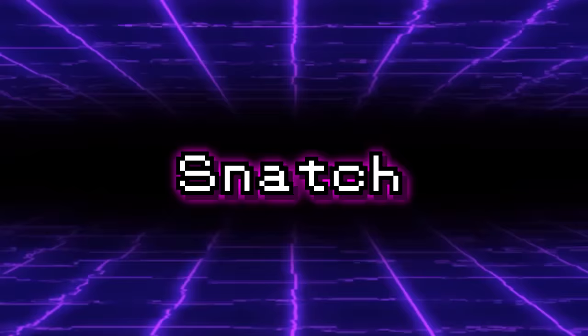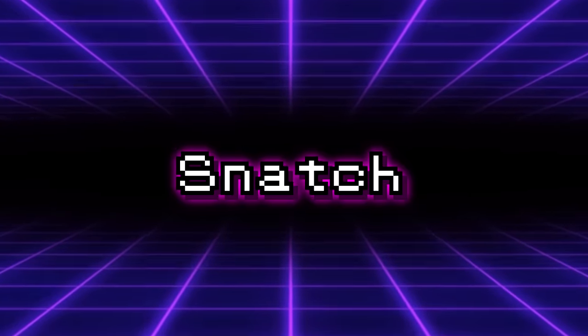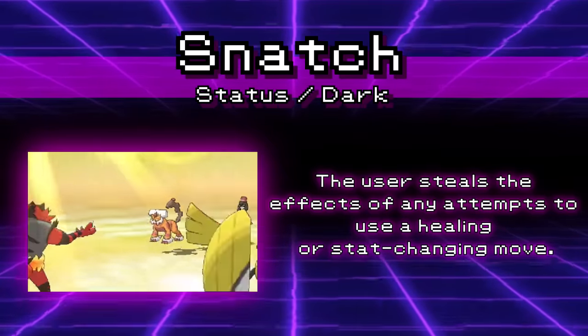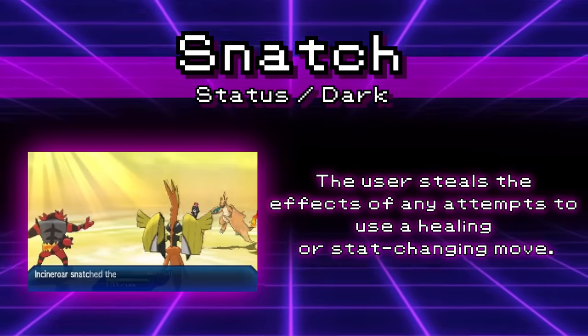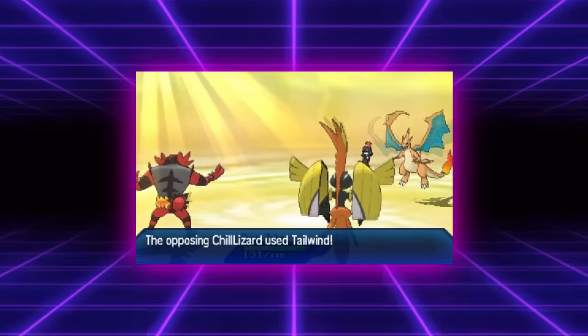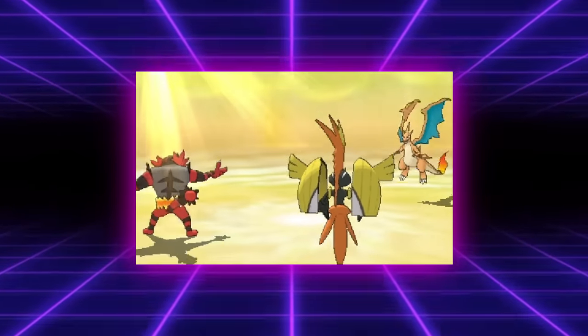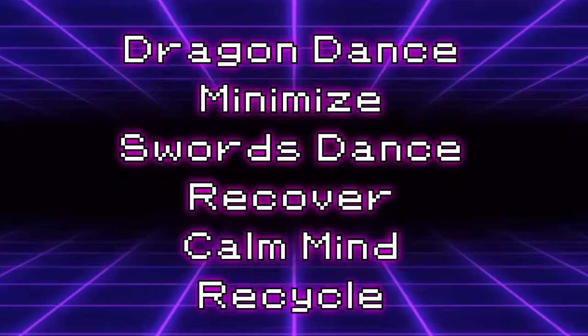This one really annoyed me — the move Snatch was removed after Generation 7. This is a really niche move that could be super useful in VGC if used correctly. Snatch was a Dark type move with +4 priority that would cause the user to lie in wait for another Pokemon to use a status move and then steal it from them. This functions to do two things: it would prevent the opponent from using the move that turn, and even better, cause your Pokemon to use the move instead. The most important of these moves were Tailwind and Belly Drum, but Snatch was so versatile it could shut down a ton of strategies.